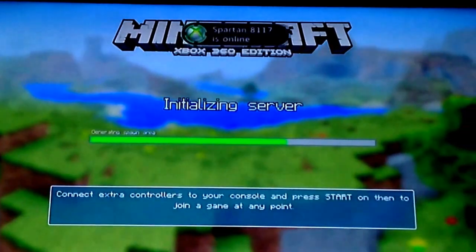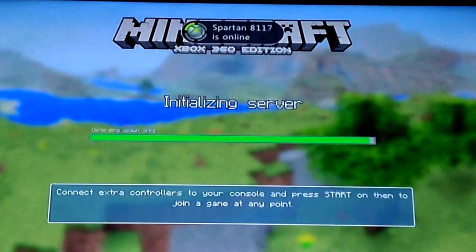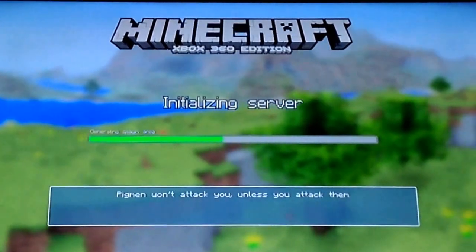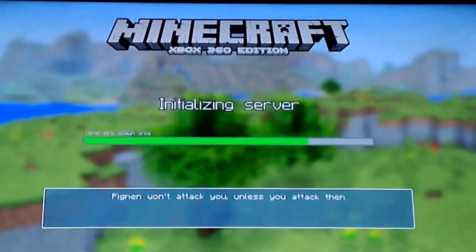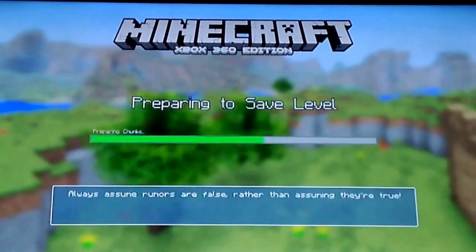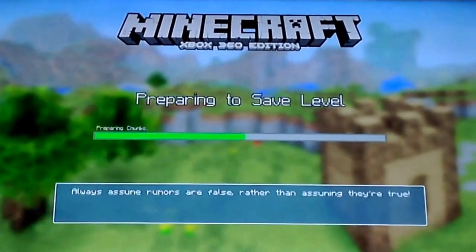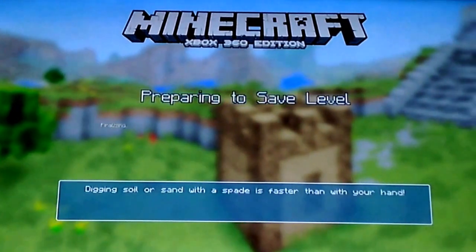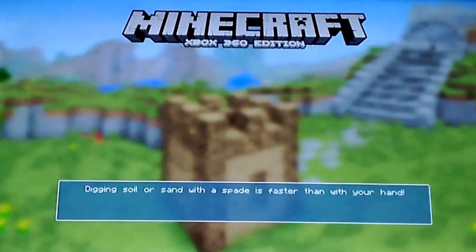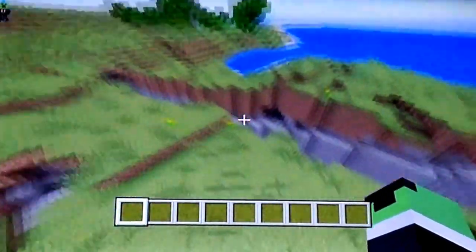The seed is HerObrine, which is capital O. You spawn right in front of a stronghold. There are dungeons in the world and stuff, and you kind of just start and find lots of good stuff. You usually spawn right beside a ravine, or in the water, but the ravine's right here.